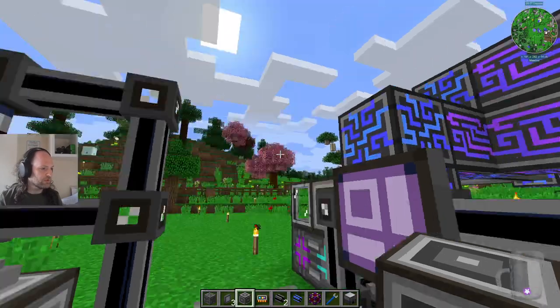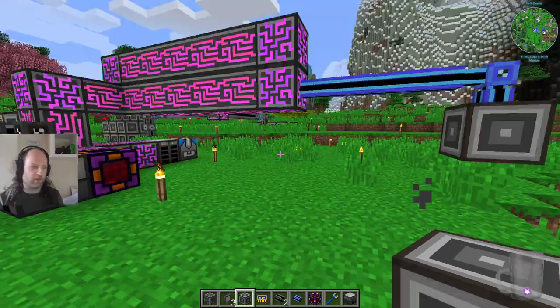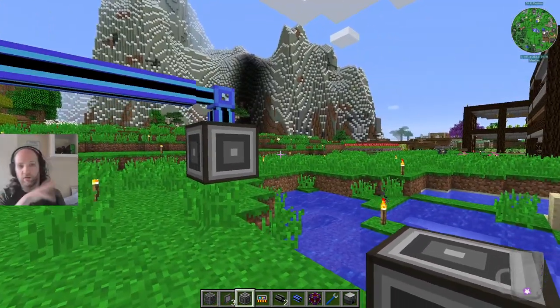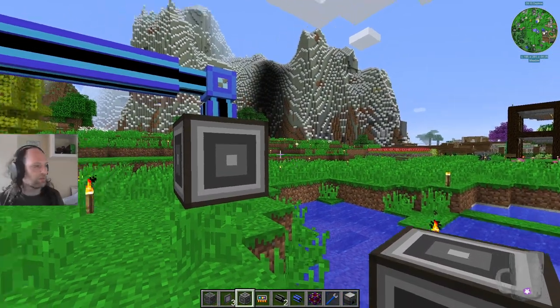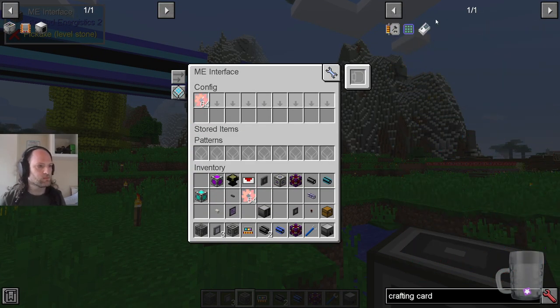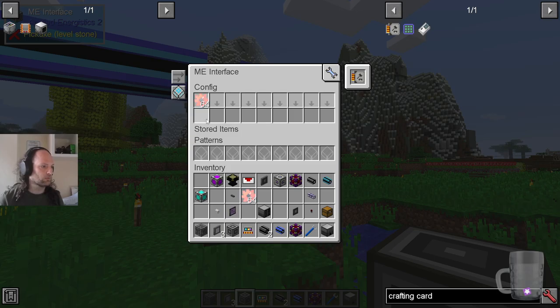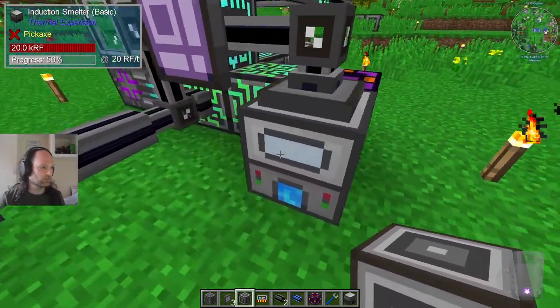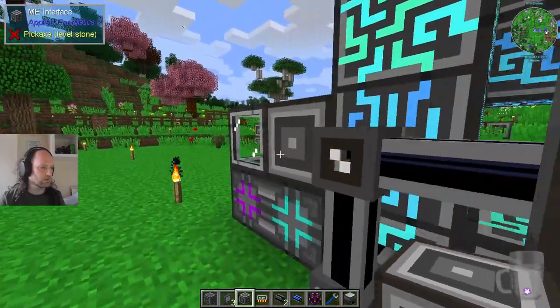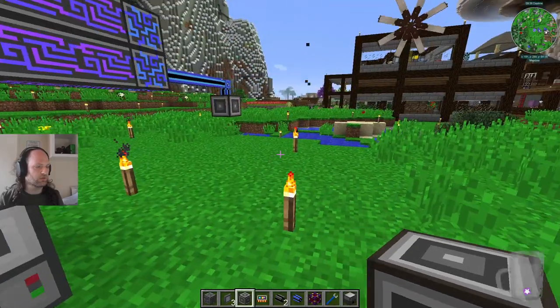But a crafting card, which we've used for this setup - there are other videos, this is an old version, so go and have a look at the other videos as to how we finally solved that problem. With a crafting card, you can tell this to craft it if necessary. In fact, I believe it will simply just craft it. You can hear that this is on - it's making those because it needs the bronze. So it's crafting these in order to put them in there.